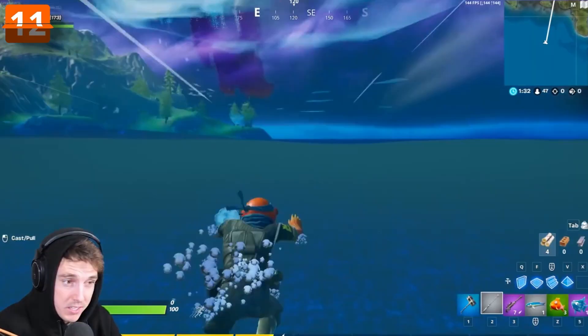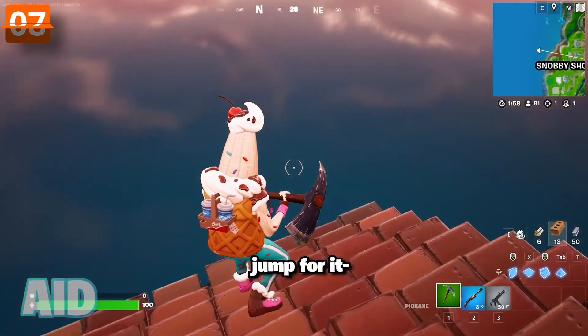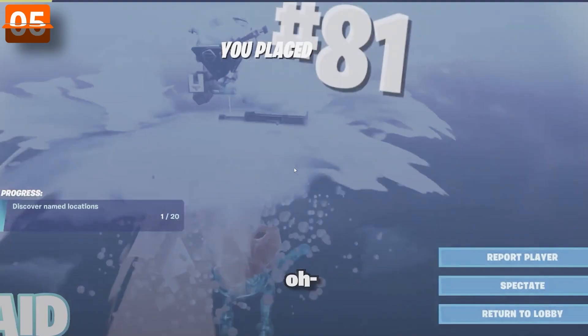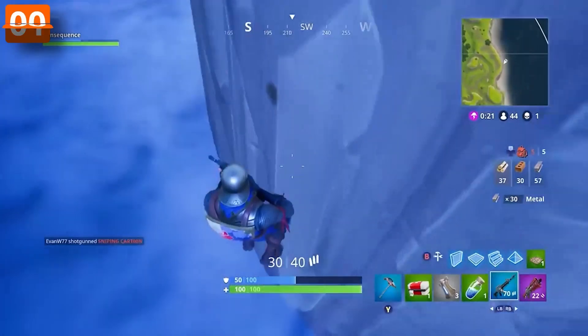One feature we didn't fully appreciate in Chapter 1 was the ability to swim, which didn't exist in the early days of Fortnite. In those old times, if you accidentally fell off the map, you'd be sent right back to the lobby. This made going after certain chests 10 times riskier.